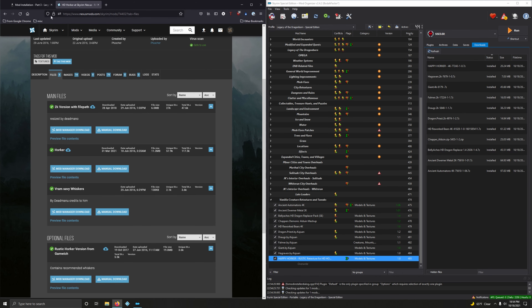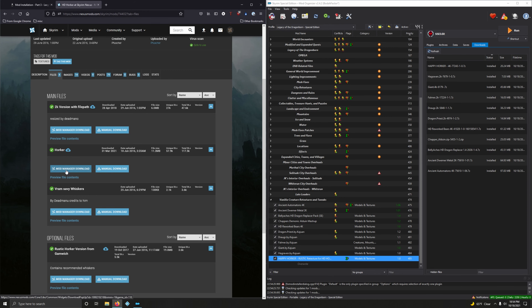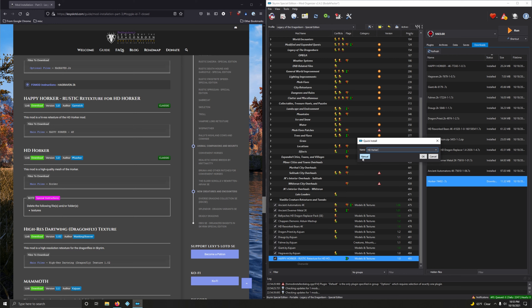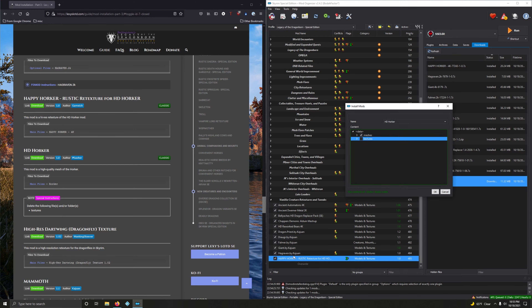Giant — 4K. It's a big boy. Files. Download the 4K version. Close this out. Double-click. Nothing really here to look at in the full mod, so just click Install. Activate that.